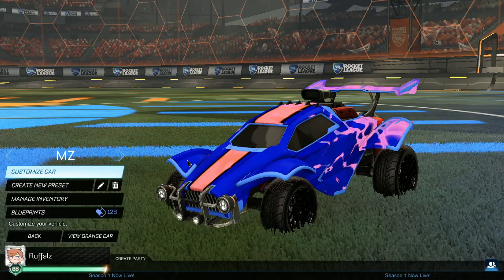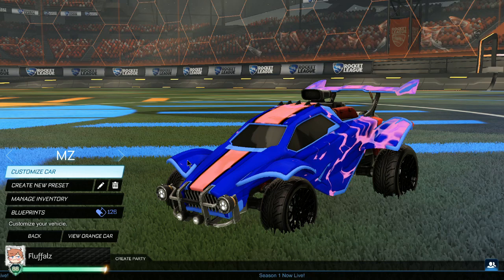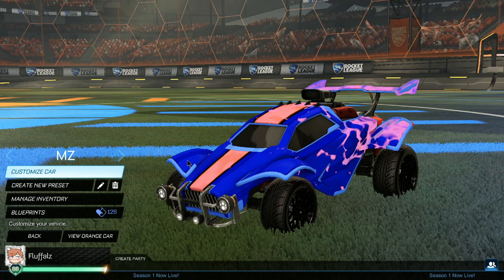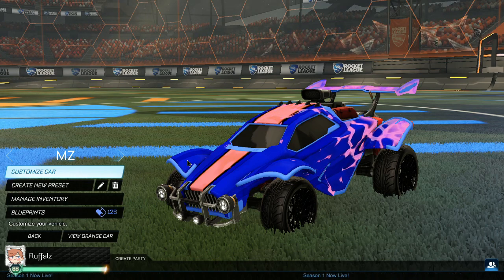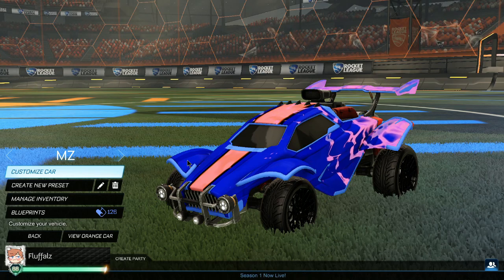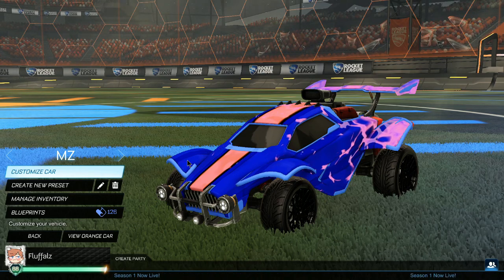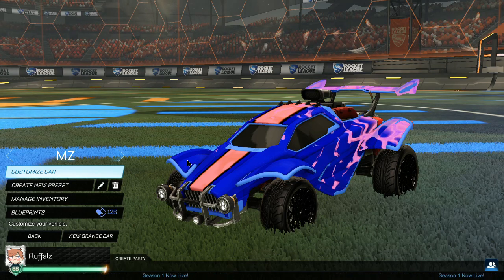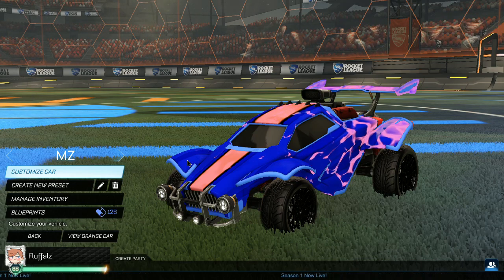Hello everybody and welcome back to another episode. Today we're going to be doing some budget designs. Budget is really classified by any amount you're allowed to spend, so this one's going to be a bit different. I know a lot of people wanted me to do more expensive cars, like 4k. So today we're going to be doing a 1k credit card design, which is kind of scuffed, but hear me out on this.